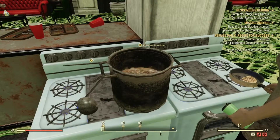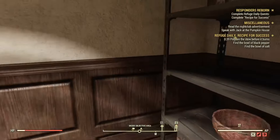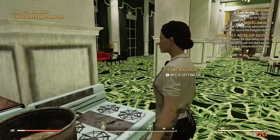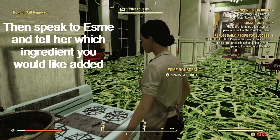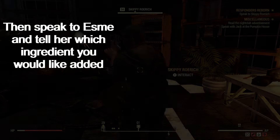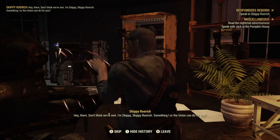Finally, head west into the storage area from earlier and grab off the shelf black pepper and also salt. Then once again head back to the stew and add your ingredients. As a bonus, by completing the quest, you will be given a stew and a choice to give it to the raiders or the settlers to increase your reputation.